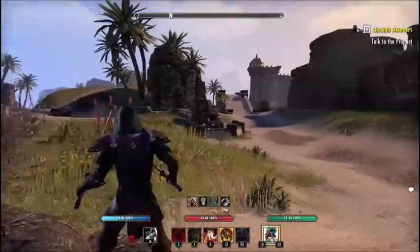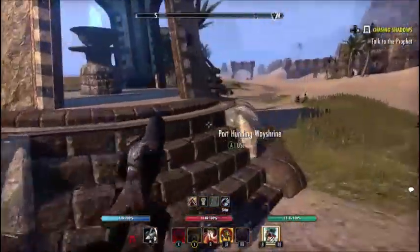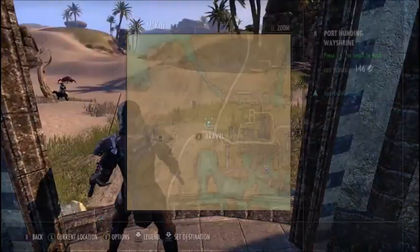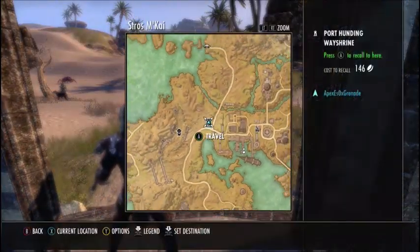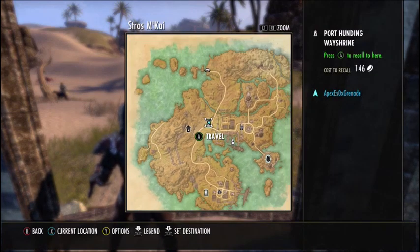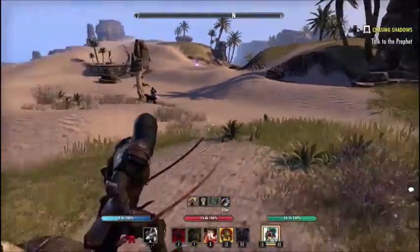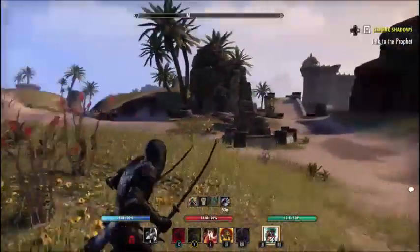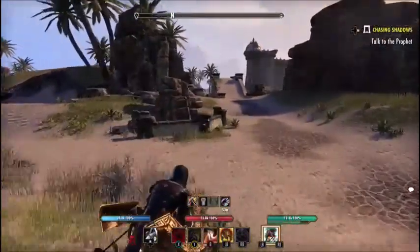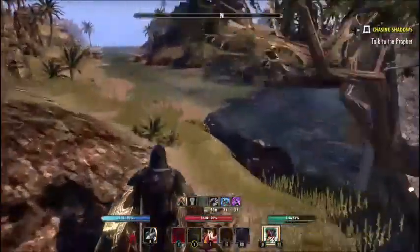Hey everybody, this is Apex back in another video. Today I'm going to be showing you a mats farming spot in Stros M'Kai. We're gonna open the map and go ahead and start off and show you guys where you need to go. This is the Port Hunding Wayshrine in Stros M'Kai right here. Starting off, we're gonna keep it nice and simple — aiming north and just follow the path. I'm not gonna speed through anything; I'm gonna show you guys the whole route in its entirety.